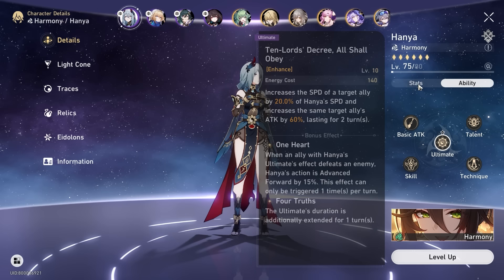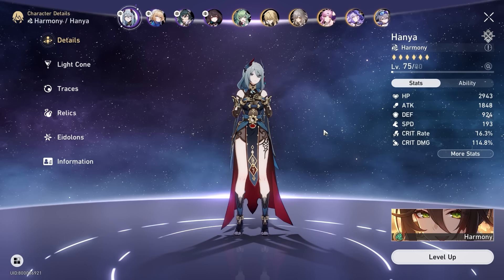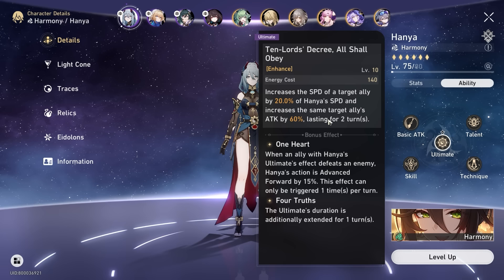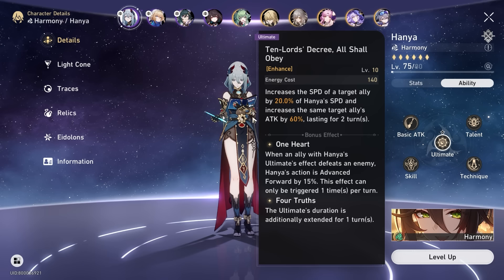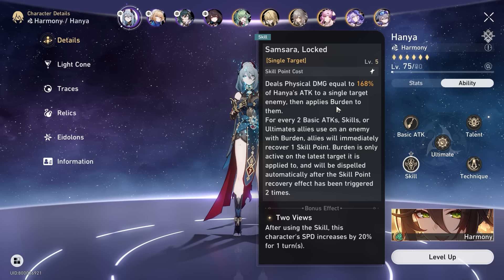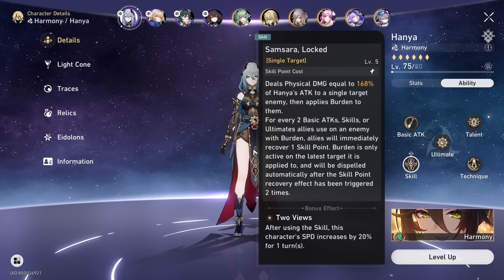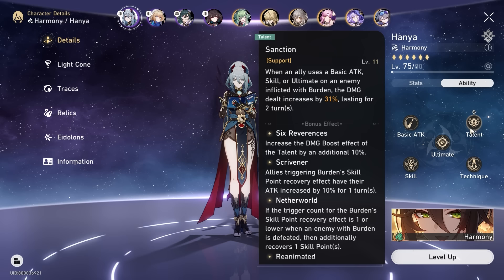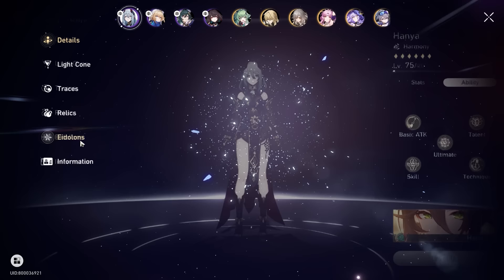Hanya gives 20% of her own speed to the target. So if her speed is around 193, she's giving roughly 40 speed to that target before any multipliers. Not only are you giving speed, you're also giving a lot of attack to a target, making her combo very nicely with other buffers that don't give much attack and speed — like Ruan Mei. Her skill places a burden on the enemy; every couple of attacks you get some skill points back. She also increases damage by 31% when the enemy is inflicted by the burden debuff, buffing your entire team.